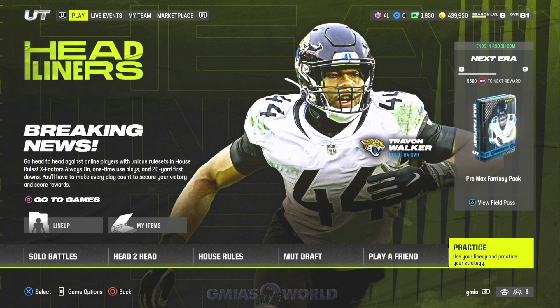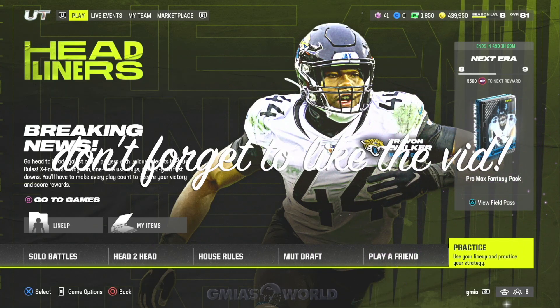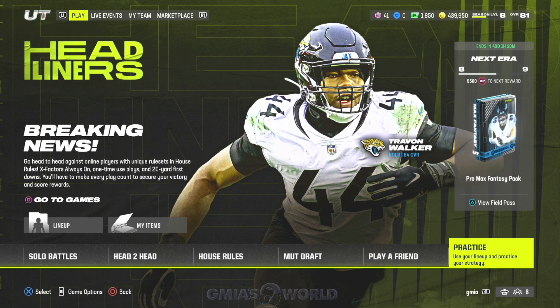What's going on everybody? Welcome back to GMI's World. Right now we're going to be talking about headliners and how you can unlock your headliner players super fast in Madden 24 Ultimate Team. Free players, free packs, all that good stuff. I'm going to explain to you guys how you get it and the best players to choose right now.